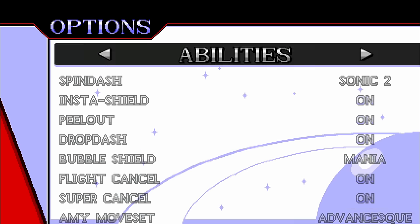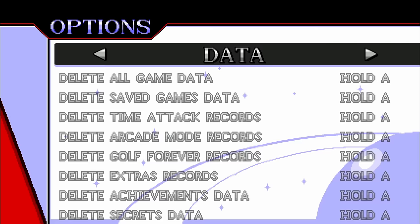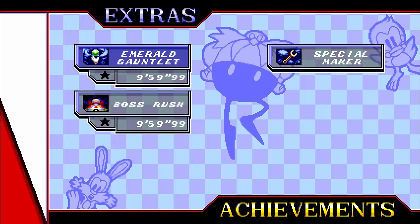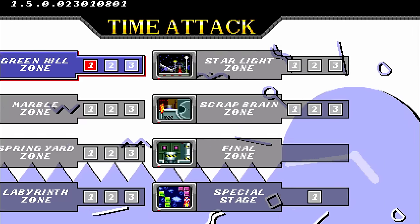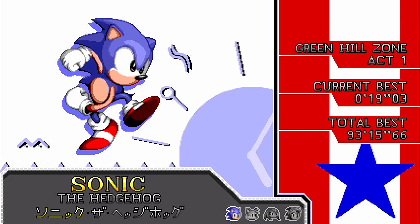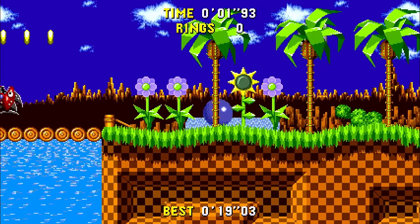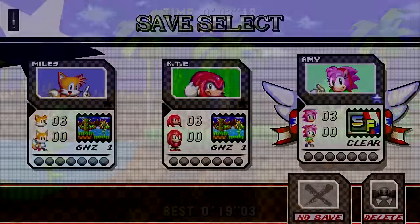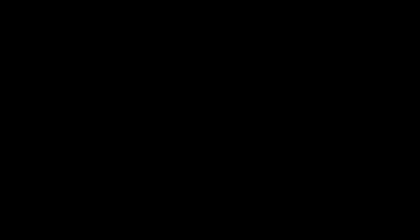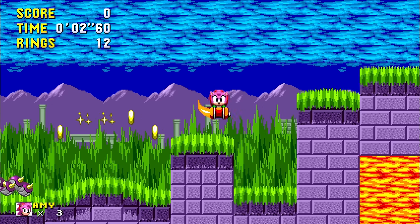Some fans took that decompilation and turned it into Sonic Forever, a fantastic version of Sonic 1 with a million toggleable options. You can give Sonic all his abilities from future games — peel out, insta-shield, drop dash — remove the roll lock, remove the spike glitch, add seven Chaos Emeralds and Super Sonic, add elemental shields, and play as Tails, Knuckles, and Amy, who has two custom move sets made for Forever.